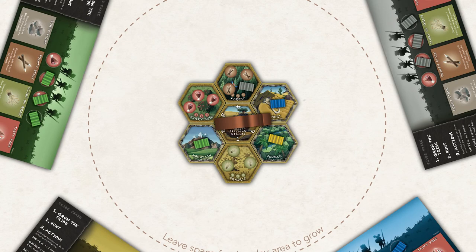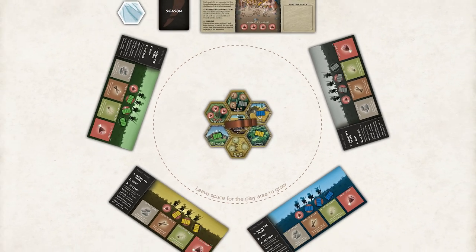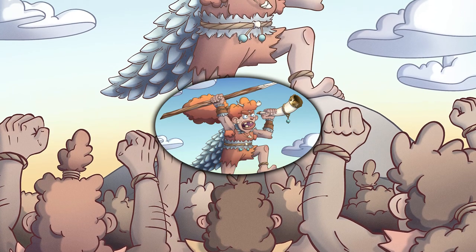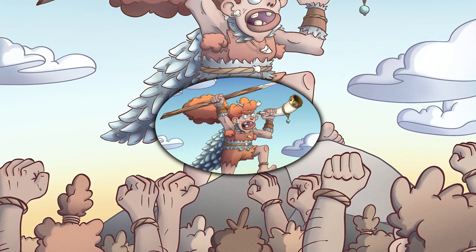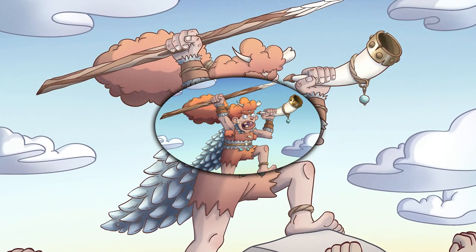First, you need to set up the world, the tribes and the hunt. There are easy step-by-step instructions and a handy diagram on pages 2 and 3 of the rulebook. Finally, choose the first player. This is determined as the person who has most recently foraged for food. Then you're ready to play.